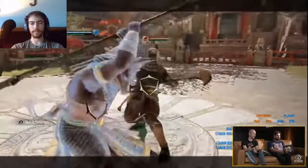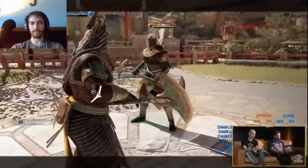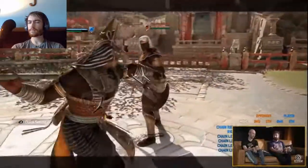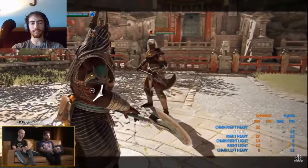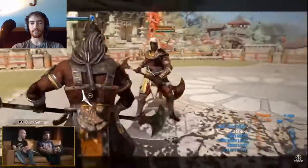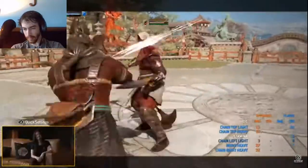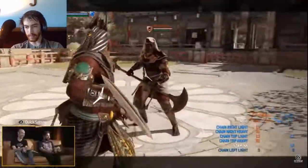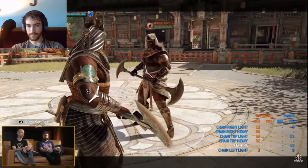Your chain lights are enhanced, so you can keep going all the time. If you press light twice you're going to get into your finisher light. If you get heavy twice you're going to go into your finisher heavy, and that's the end of your chain. Everything is in an uninterruptible stance as soon as you get into the chain.